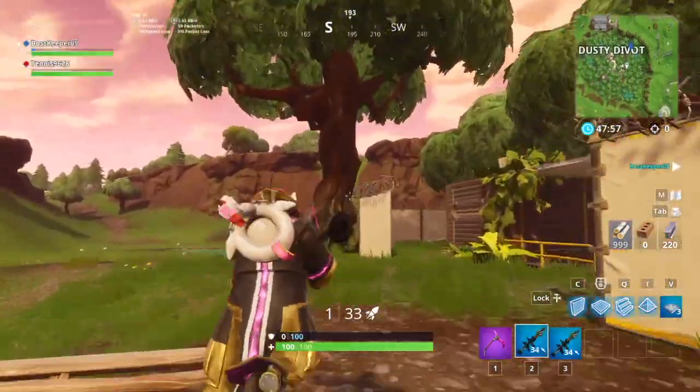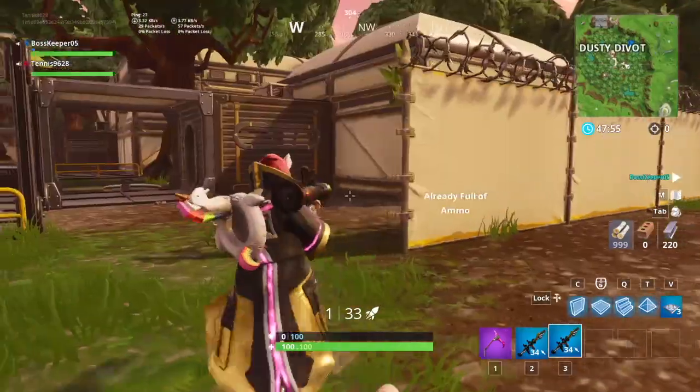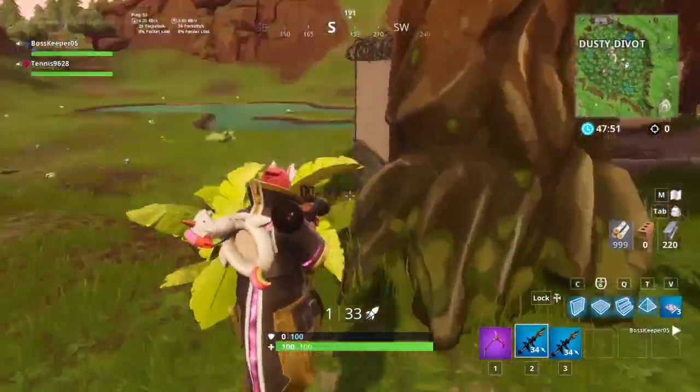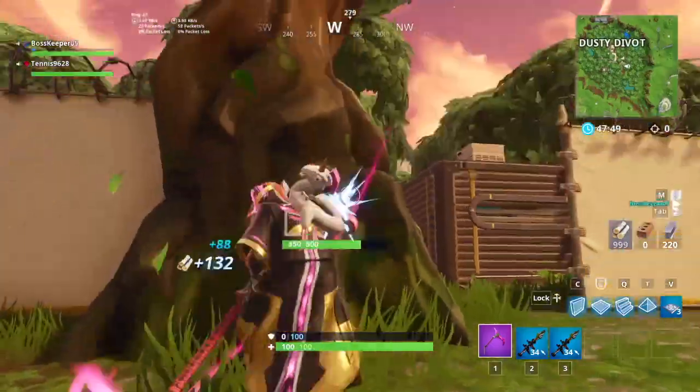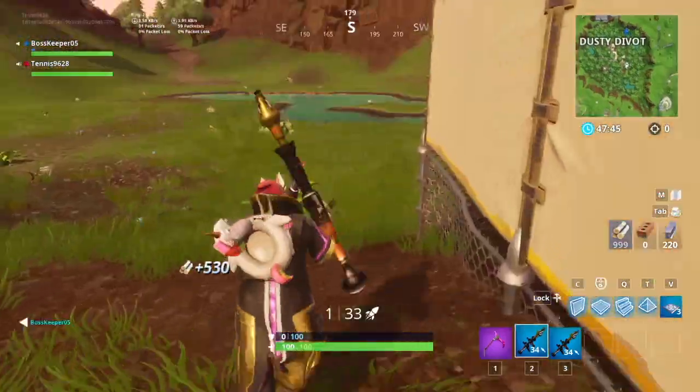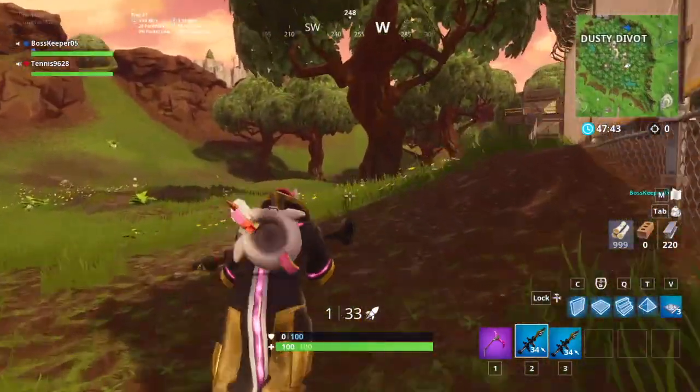All right guys, so quick update — we just got the rocket launchers from Jack. I have two here, and we're going to start destroying. You can see we've made some progress. We're going to destroy all the trees on the outside, and then we're going to destroy the middle. We're basically going to do a quick timelapse until the next update of us just destroying all the stuff. So enjoy the timelapse.